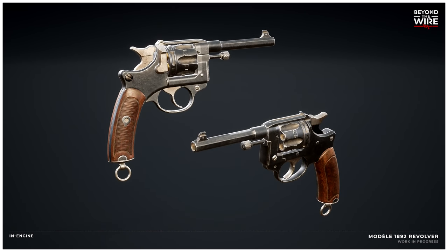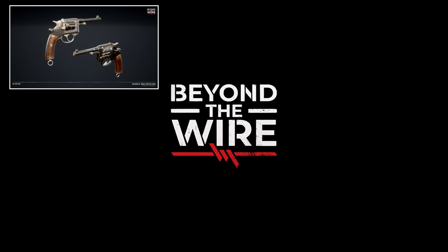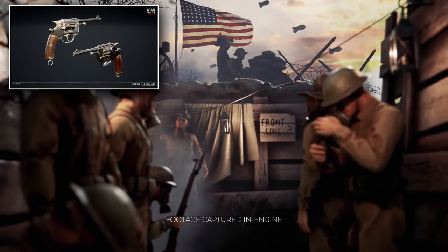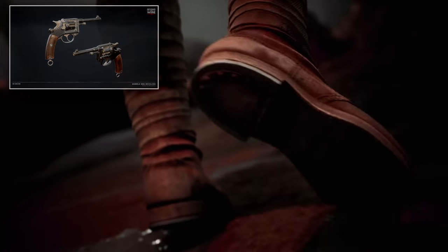Lastly, we have the Model 1892 Revolver, a French double-action revolver developed in the late 1800s. Originally intended as the French Army's officer's sidearm, it also ended up being issued to the French Navy. Like the P08 for the Germans, I expect the 1892 to become the default sidearm for the French forces in Beyond the Wire.